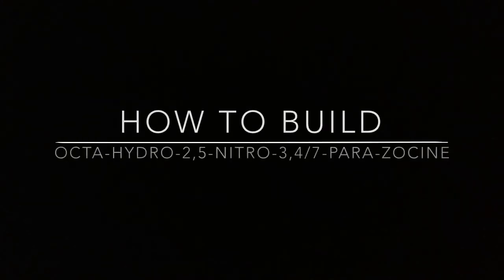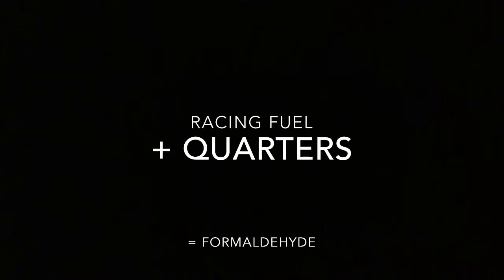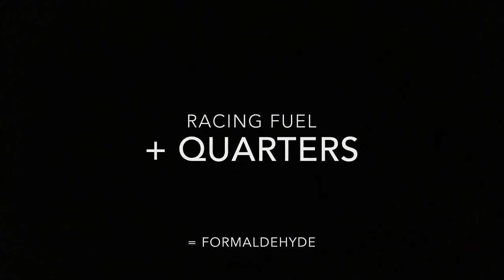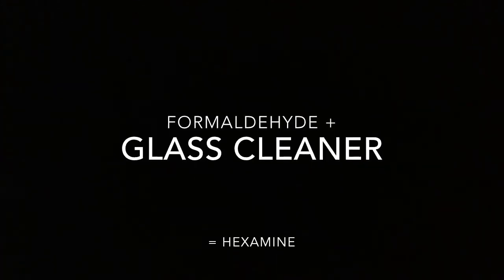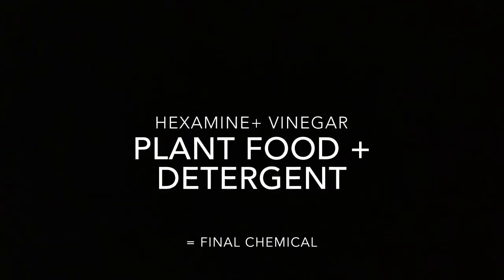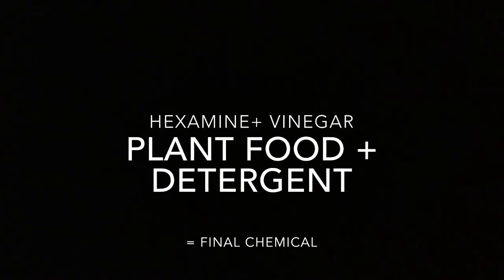This is how you cook octahydro-2-5-nitro-347-parazinc. The first thing you need is racing fuel and quarters to create formaldehyde. Your second mixture will be formaldehyde and glass cleaner, which will create your hexamine. The last one you need — before you build your base chemical — will be hexamine, vinegar, plant food, and detergent. Once you've done those, you will build octahydro-2-5-nitro-347-parazinc.